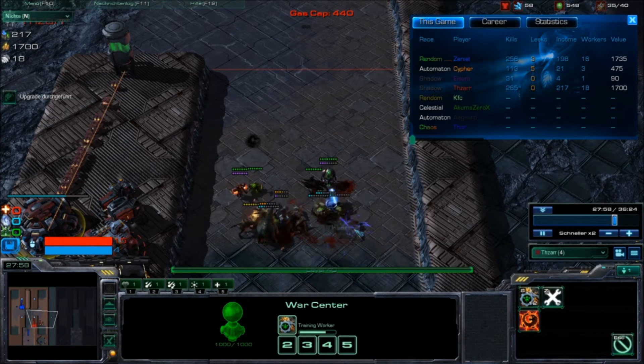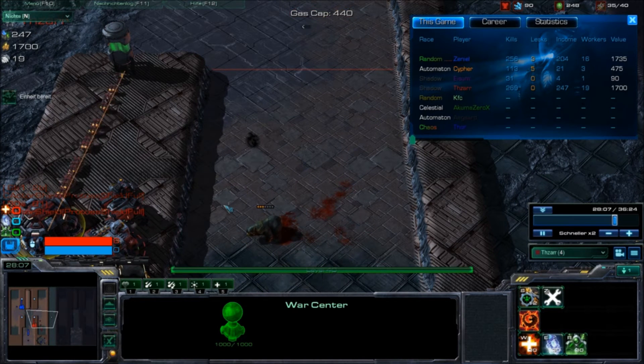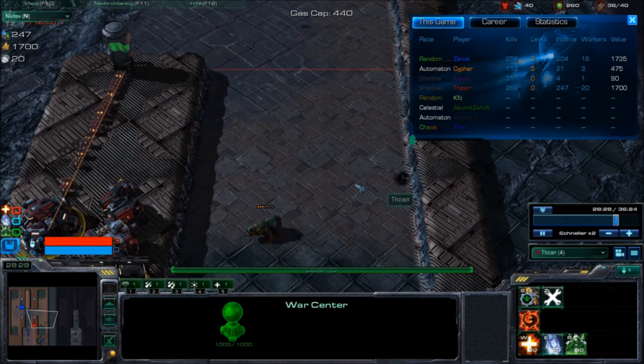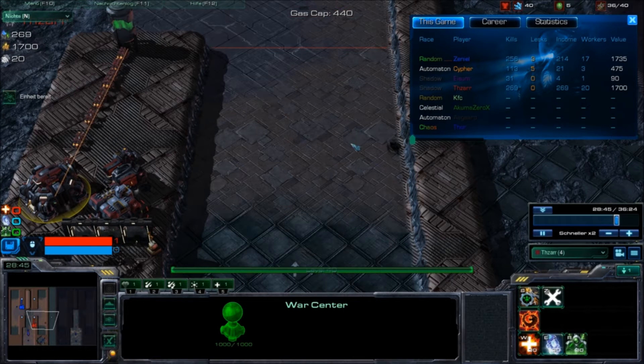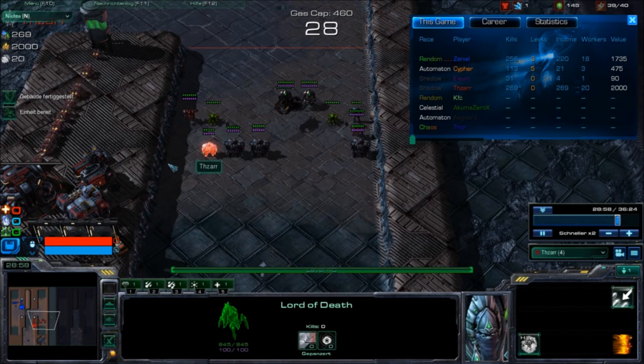Build workers each round. The other team is having big problems right now. Sending TOR every round should be no problem for you.